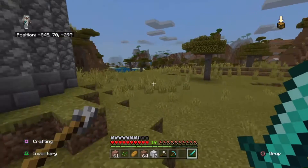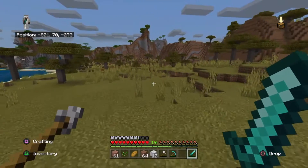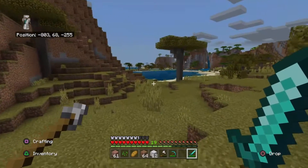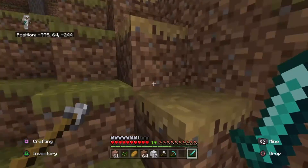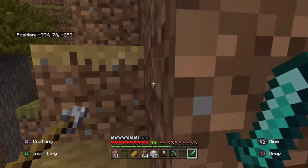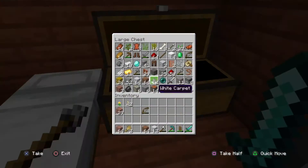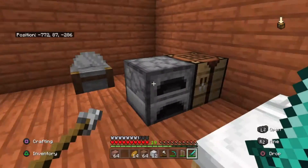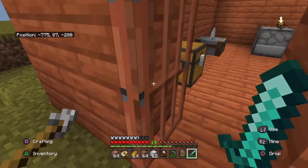I need to go find some pillagers. I'm just going to use my boat that I used to find this place and look for outposts along the coast. Hopefully I can get cursed — not something you say too often. Just stocking up on some bread right now: turn those hay bales into wheat, turn the wheat into bread. That's all I'm doing to stay alive. Let's go see if we can find some pillagers.